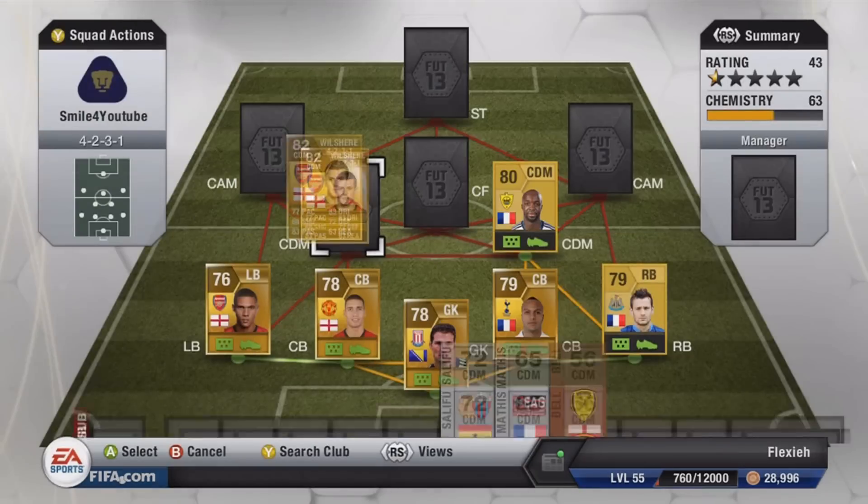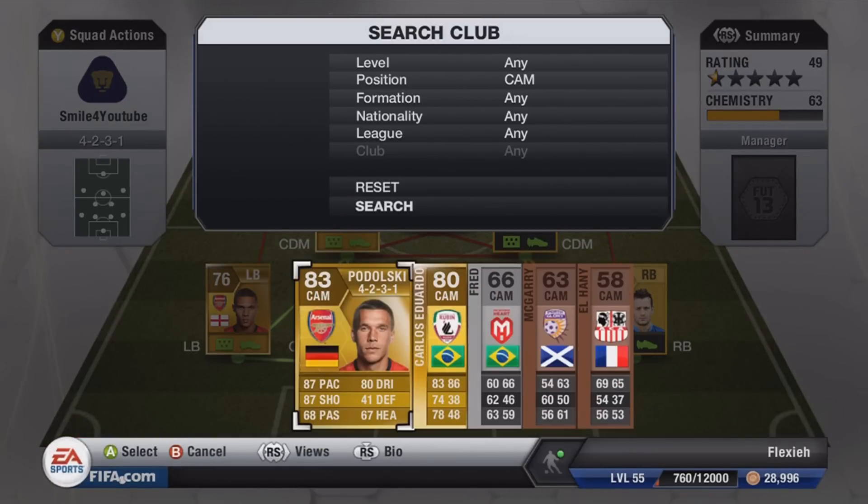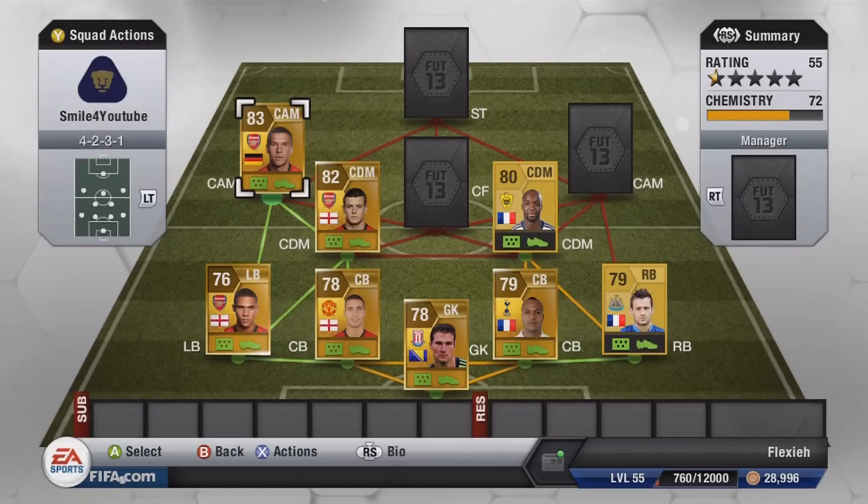In the left center defensive mid we have Jack Wilshere — England's rising star. He's a great player, great left foot, also very amazing long shots. Both CDMs do have that.